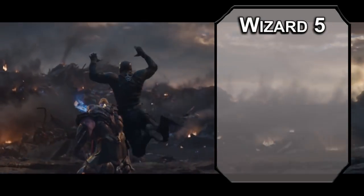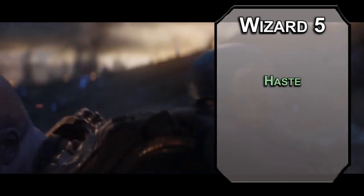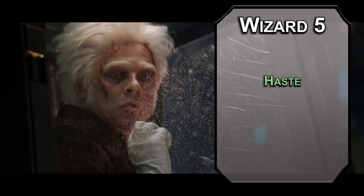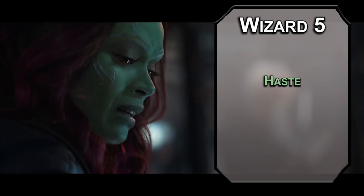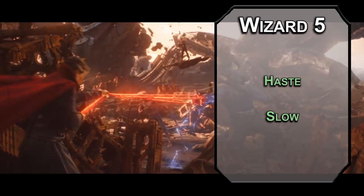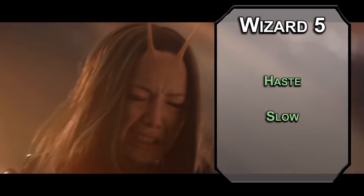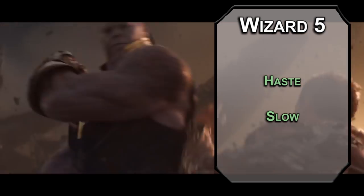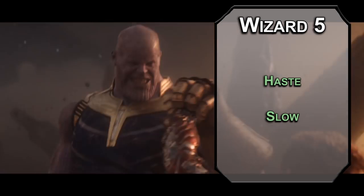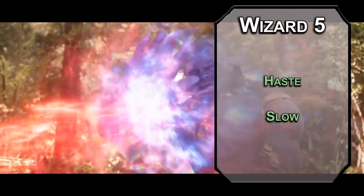Fifth level wizards can learn third level spells, and we can use the time stone to go fast with the haste spell, doubling your movement speed, adding two to your AC, giving you advantage on dexterity saving throws, and an extra action once per turn for an attack, dash, disengage, dodge, hide, or object interaction. It lasts for a minute depending on your concentration. Slow lets you slow things down for creatures in a 40-foot cube, giving them disadvantage on dexterity saving throws, halving their movement speed, and a negative two to AC. They can only take an action or bonus action on their turns, and if they cast a spell, you roll a d20 — on an 11 or higher, it fires next turn instead. This works on up to six creatures.